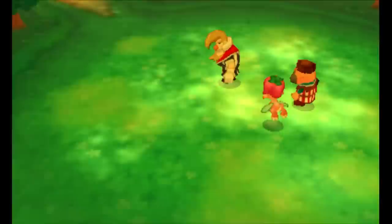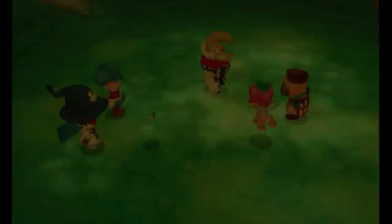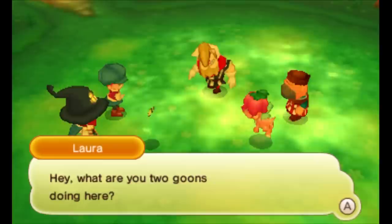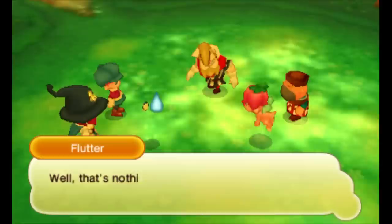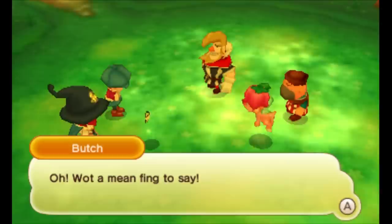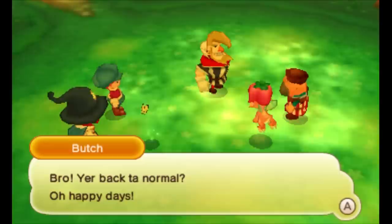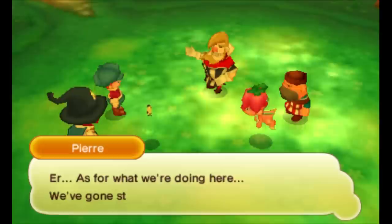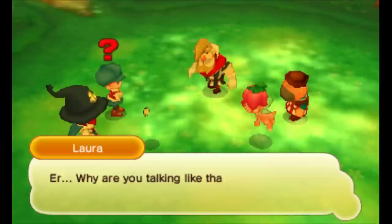Isn't that Pierre and Butch over there? What are they up to? Must find the doomstone. Hey, hey! What are you two goons doing here? You gotta help me — there's something weird about my bro. Well, that's nothing new. Yeah, when he's not being weird — even that hairstyle is bizarre. Butch, hold your tongue! Bro, you're back to normal! As for what we're doing here, we've gone straight. No more scheming — now we're model citizens. We pick mushrooms, we collect trash.